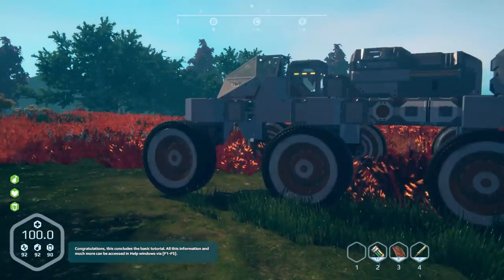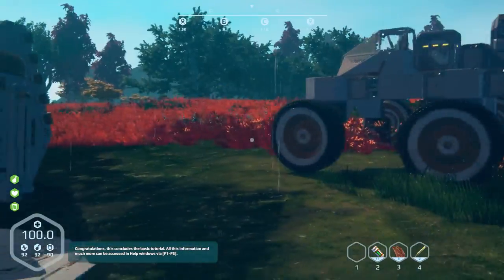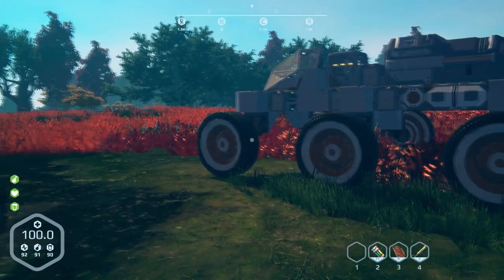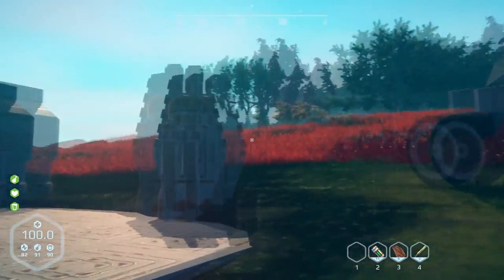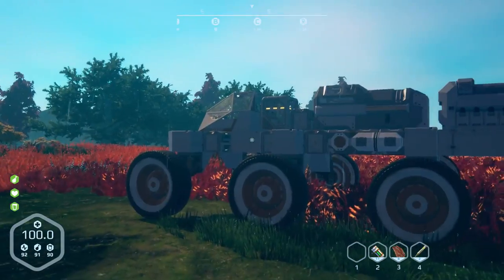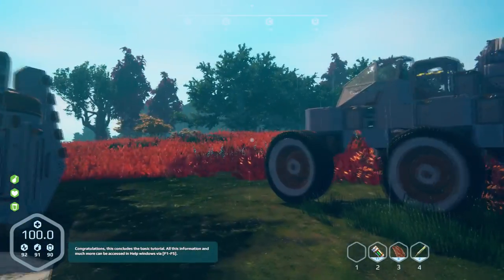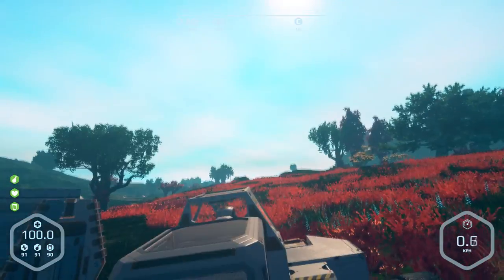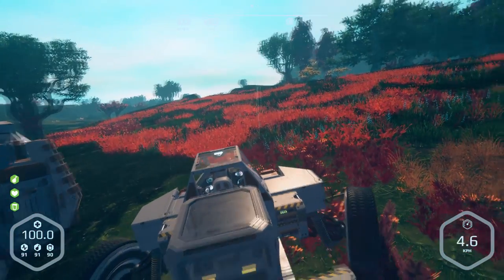Now I'm going to go back to base A, sort stuff out over there, and then head north to the ice area to get some zenite or something, whatever it's called. A nice eight-wheel vehicle — this is so useful, so good. Alright, let's do this.